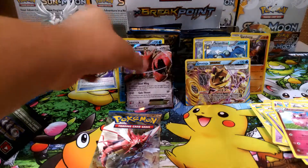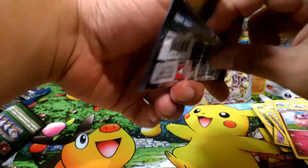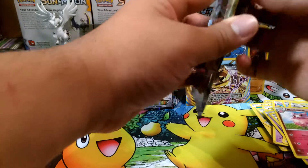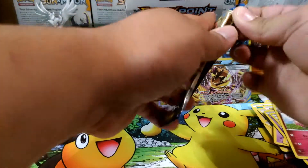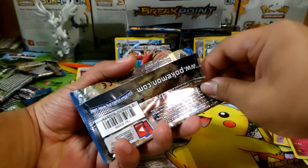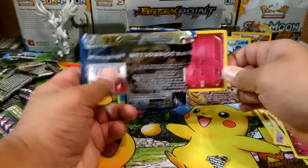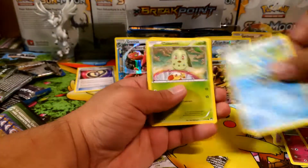Even if I pull four of those Greninja Breaks, I will not be building a deck. I don't care for them; I don't like the deck. I understand how it's played because I've played against it so many times, but no. The first time I played against it was so annoying — he was destroying me with no energy, using Starmie to bring back Water energy.